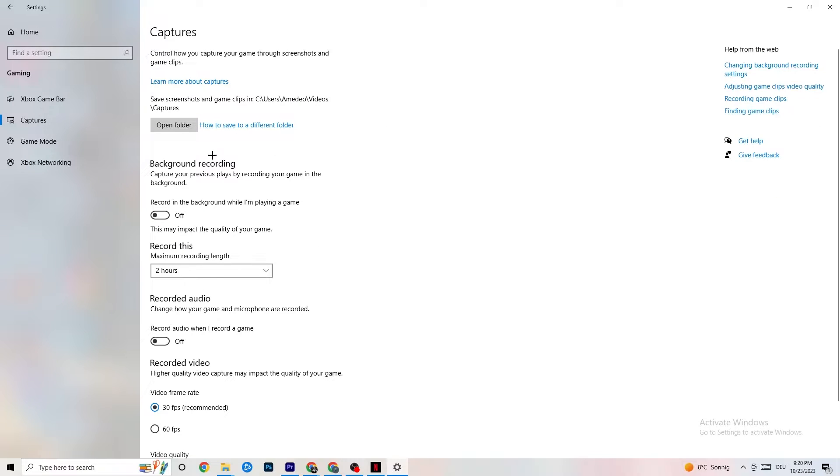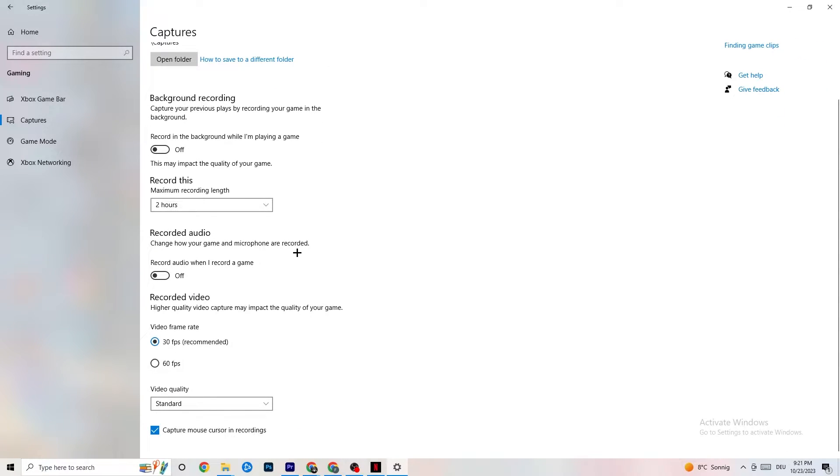In Captures, go to Background Recording and turn off 'Record in the background while I'm playing a game.' If this is on, no wonder you're having FPS drops, freezing, or stuttering — recording sucks a lot of performance, especially on low-end PCs. Also turn off audio recording. If you want to record, use another program like OBS — do not use Windows for that.